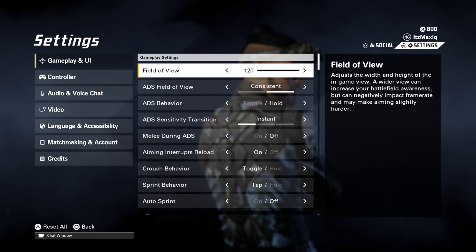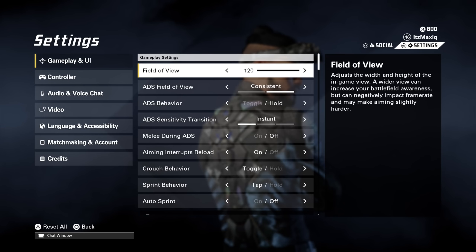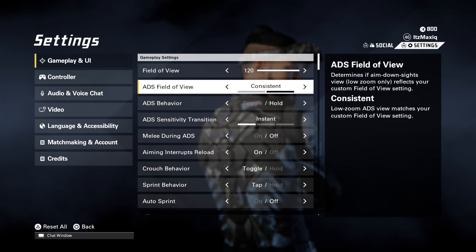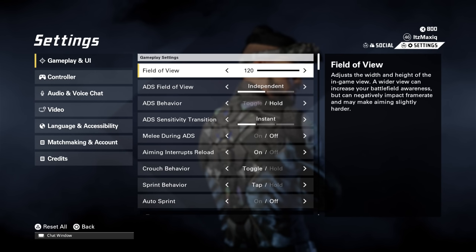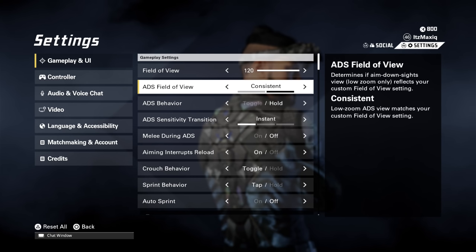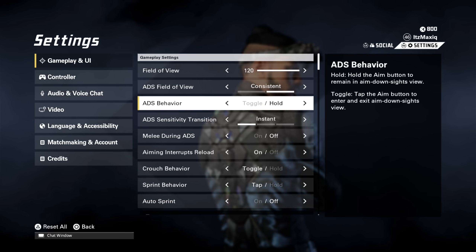Field of view: I use 120. It's a little much for most people, but once you get used to the game a high FOV makes you more aware of what's going on in high-action moments because you can see more of your screen. If you have a high field of view, make sure to set ADS FOV to Consistent. If you have a low FOV you won't really notice a difference. Independent will set you to the default FOV when you ADS — which is quite low — so with a high FOV on Independent it zooms in a lot, whereas Consistent doesn't zoom in as much.